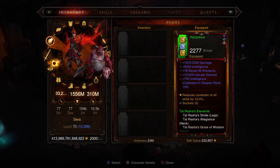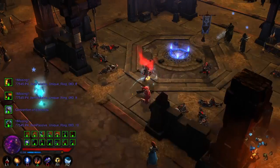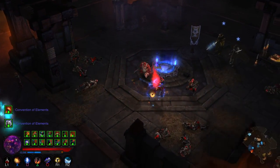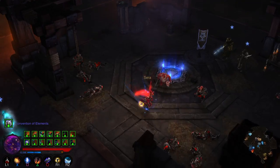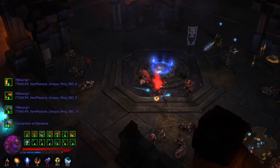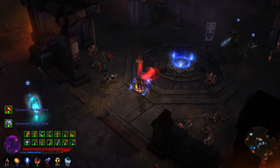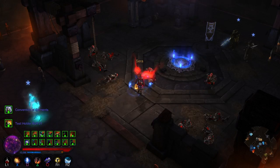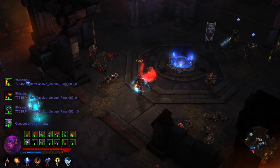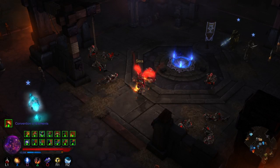So yeah guys, that is the primal ancient wizard set. I've had it for a while, I've just been busy doing other stuff. The next set I'll give you a hint — it is going to be a barbarian set. I'm going to try to get it done as soon as possible. On Xbox it's already done, I just have to put it on PlayStation and we're good. If you want this setup, add me on PlayStation or Xbox — has to be Xbox One or PS4. Thank you for watching, and until next time, peace out.